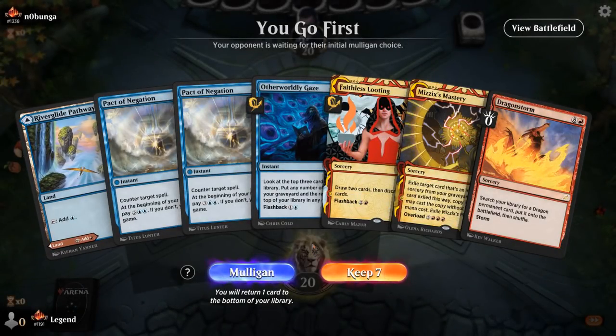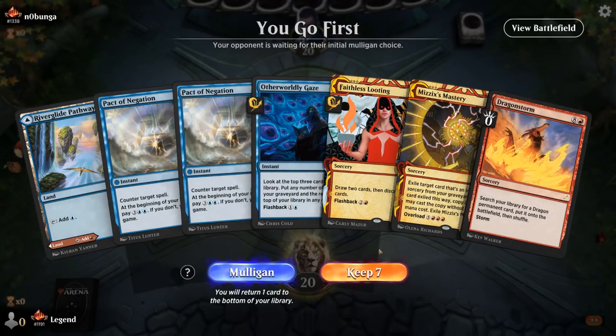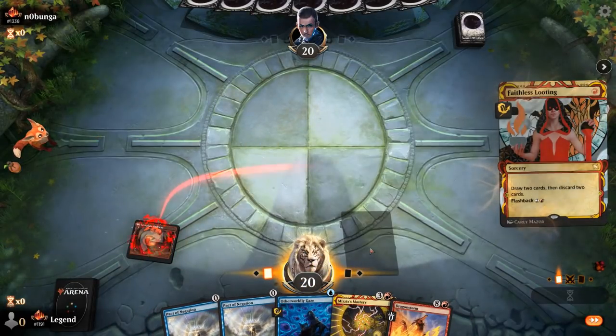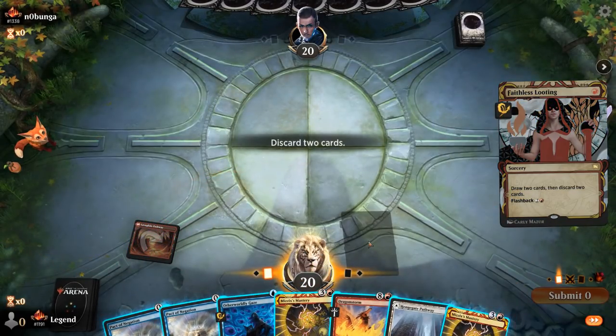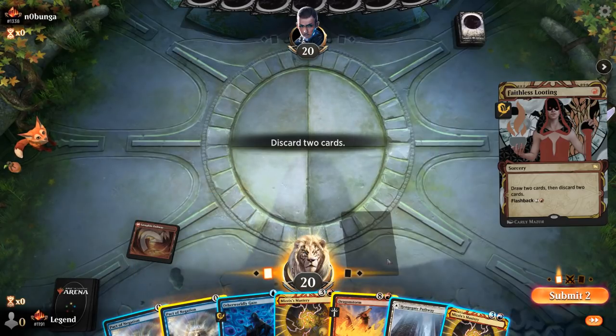We're on the play. For a one-lander this hand is actually not bad — we have Dragon Storm, Mastery, and Looting to help find more lands. Probably don't need two copies of Pact of Negation, but I'll gladly hang on to one. We get lands off the Looting and discard Dragon Storm and one Pact. Could also discard a Mizzix's Mastery since Mastery into Mastery getting Dragon Storm is enough Storm count to win on the spot — the only concern is a discard spell taking Mastery, so I'll discard a Pact instead.